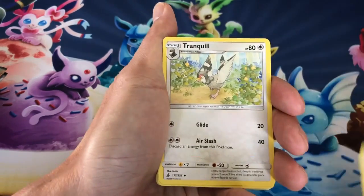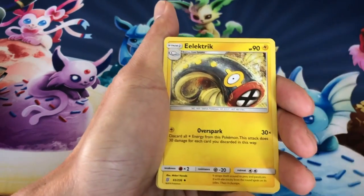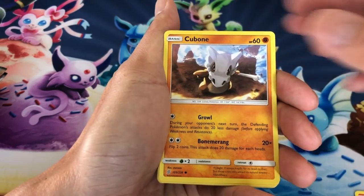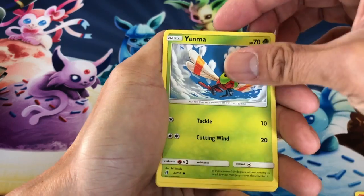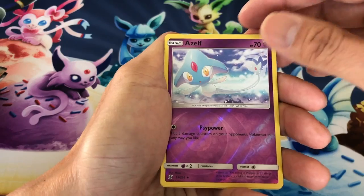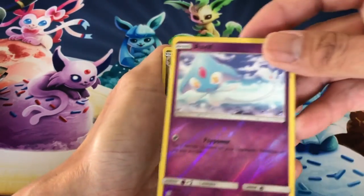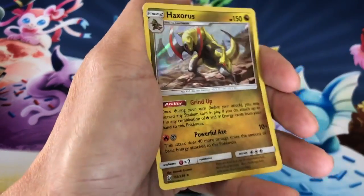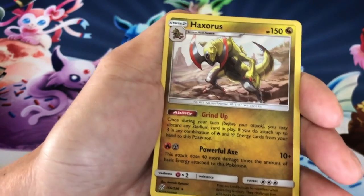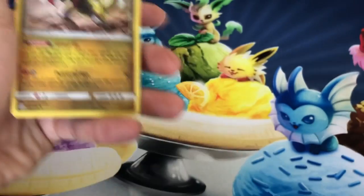Alright, pack one: Litwick, Cubone, Yanma, Yangoose, Cryogonal, Elf reverse holo, and the last card is a Haxorus holo — that's the second one I've pulled from this set. Haxorus, pretty cool looking card.